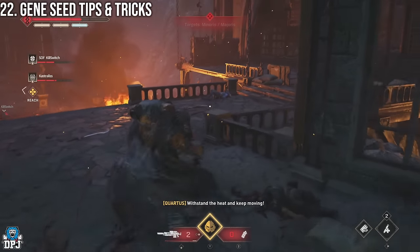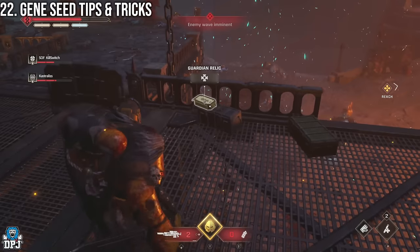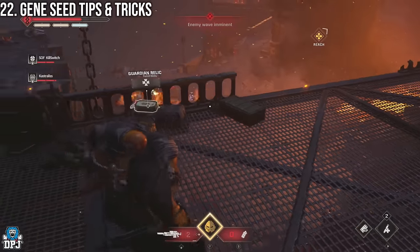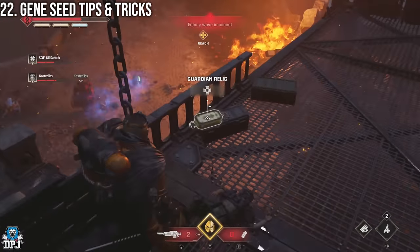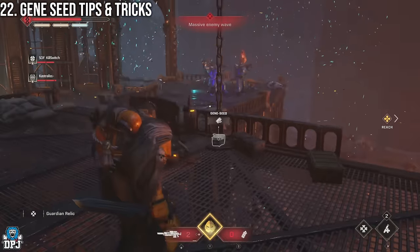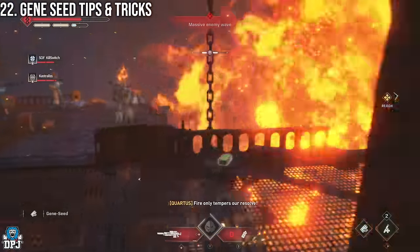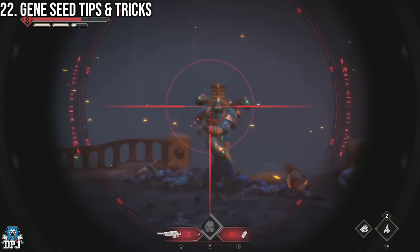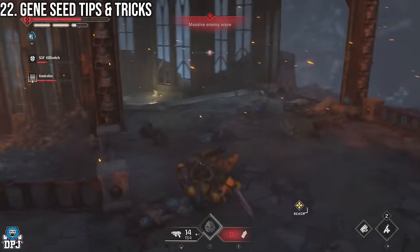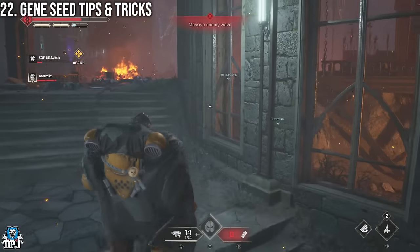You can swap the gene seed out for a guardian relic if you find one, which means it can be swapped between players — a useful tip on harder difficulties. If you come across a guardian relic on the floor, swap it out and then come back to pick up the gene seed after that section is done and you're about to extract. Grab the gene seed and finish the mission; as long as it's carried to the end, your whole team gains the extra XP.